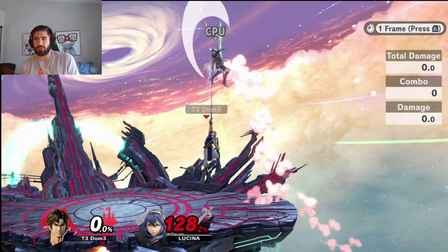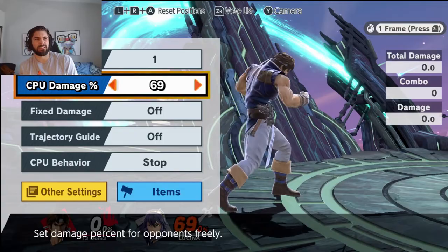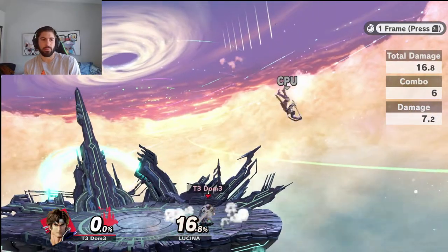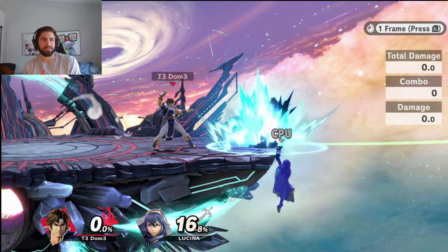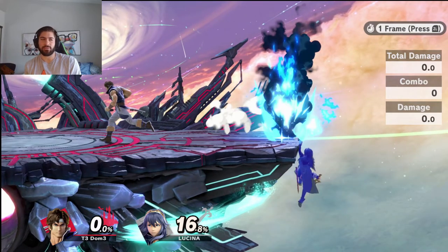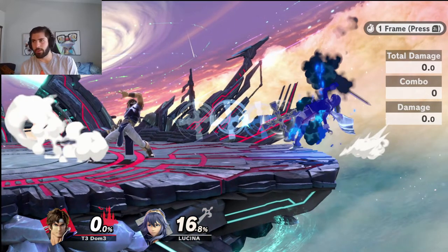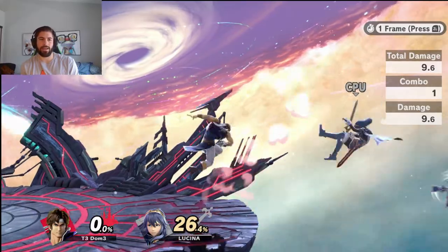You're not able to do this on every stage — not on Yoshi's, not on Lylat, and Battlefield is possible but difficult. However, this ground version of the setup — throwing the fire, doing one dash back roughly one dash-dance distance, then throwing the short cross — is partially able to work on those stages because you don't need to double jump back. It goes a little bit past the ledge. It's a bit difficult to not get the long cross by accident, but you can do this entirely on the ground.